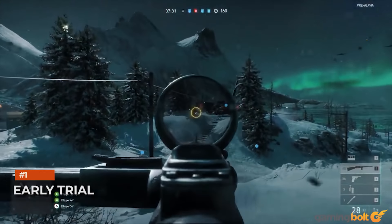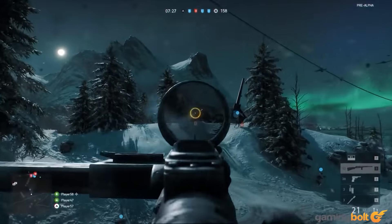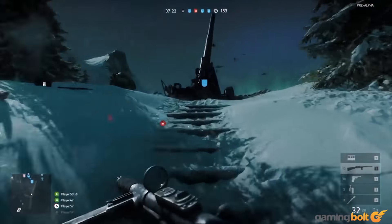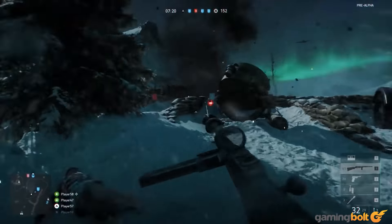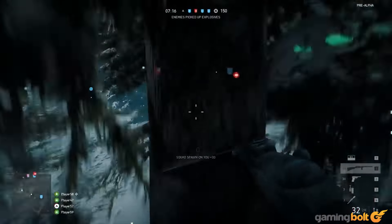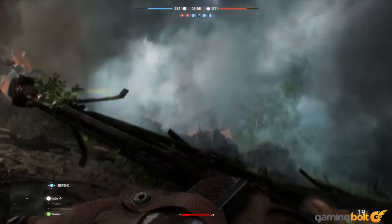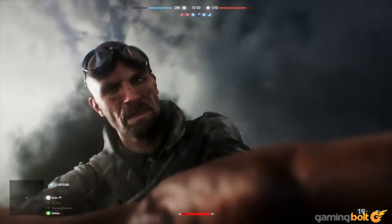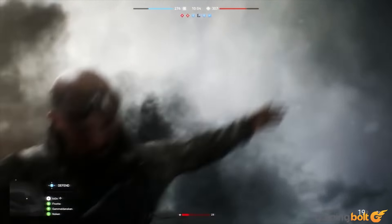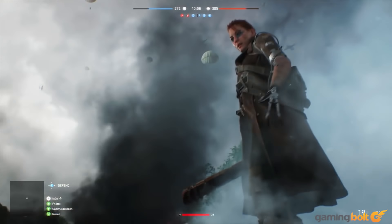Battlefield V launches on October 19th for Xbox One, PS4, and PC, but players will also be able to try out the game a little before its launch. The Early Trial will kick off for EA Access members on Xbox One and Origin subscribers on PC — so no PS4 Early Trial — and will give players the chance to try four modes: Conquest, Rush, Domination, and Operations, as well as three War Story episodes including the prologue, and a total of five maps.